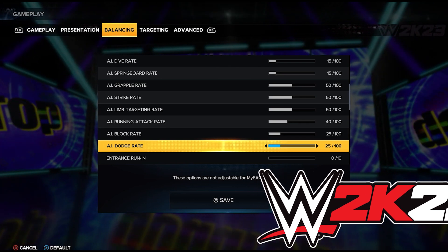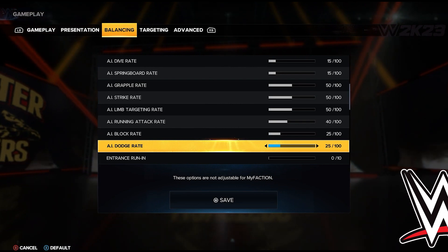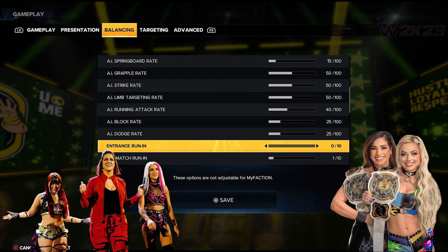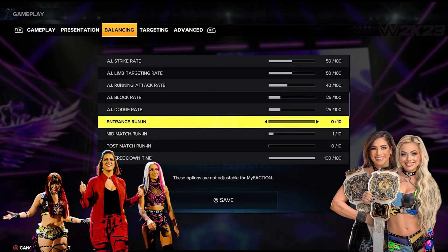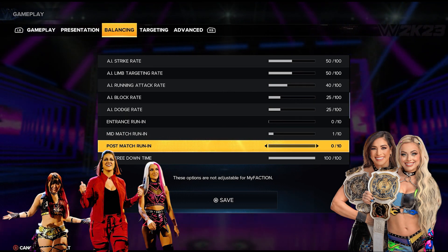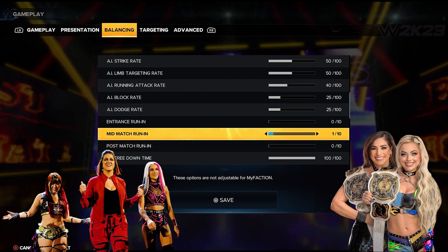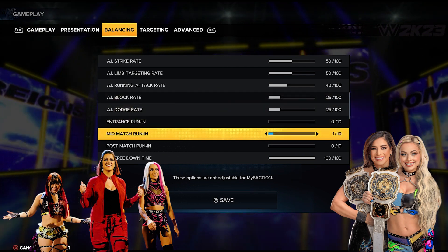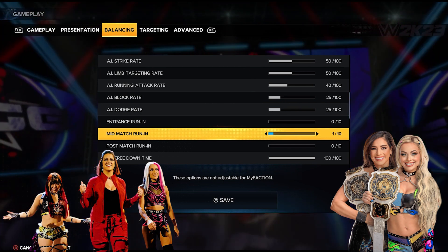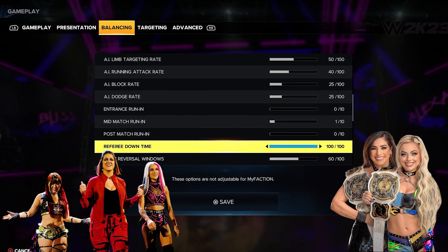The block rate and dodge rate are both set at 25. You don't really see a whole lot of that in real WWE, so you could even take this a little lower if you wanted. I like the happy medium at 25. For run-ins, the entrance and post-match are at zero — in my Universe Mode I like to have complete control over those. The mid-match run-in is at one, but even at one this still happens a decent amount — out of 10 matches, about four of them still had mid-match run-ins.